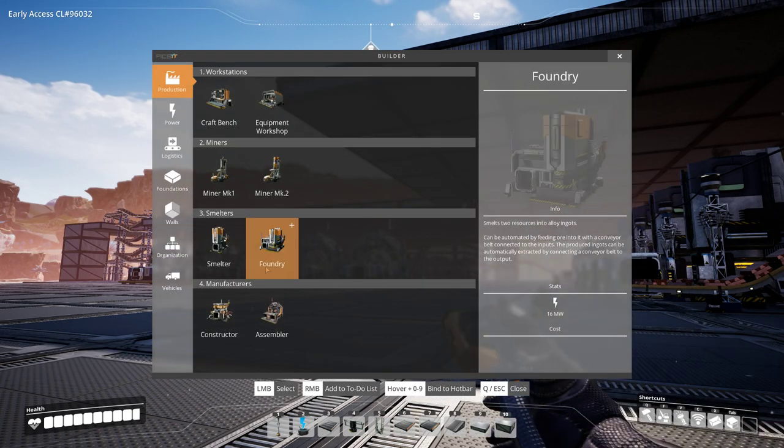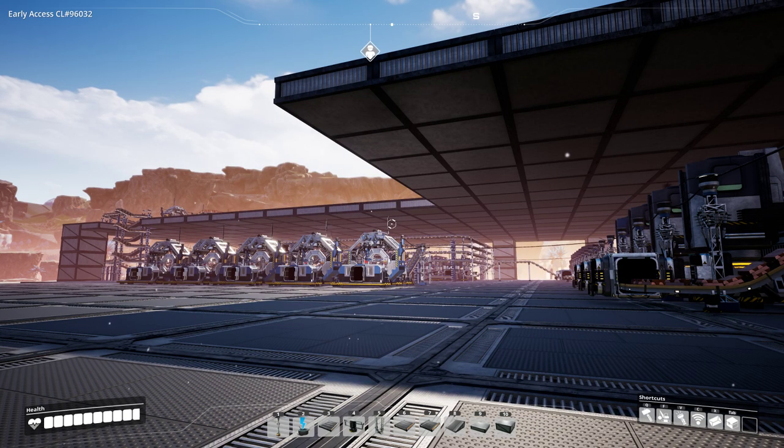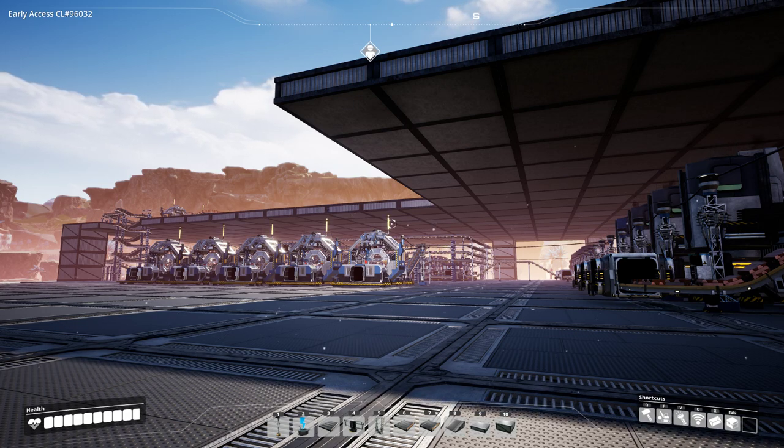The tier 2 machine is the assembler, which manufactures one part from two parts. Assemblers are unlocked by tier 2 technology part assembly and manufacture parts like rotors, stators, and motors. The tier 3 machine is the manufacturer, which I haven't unlocked — it creates one part from either three or four parts, is unlocked by tier 5 technology industrial manufacturing, and produces parts like heavy modular frames and computers.